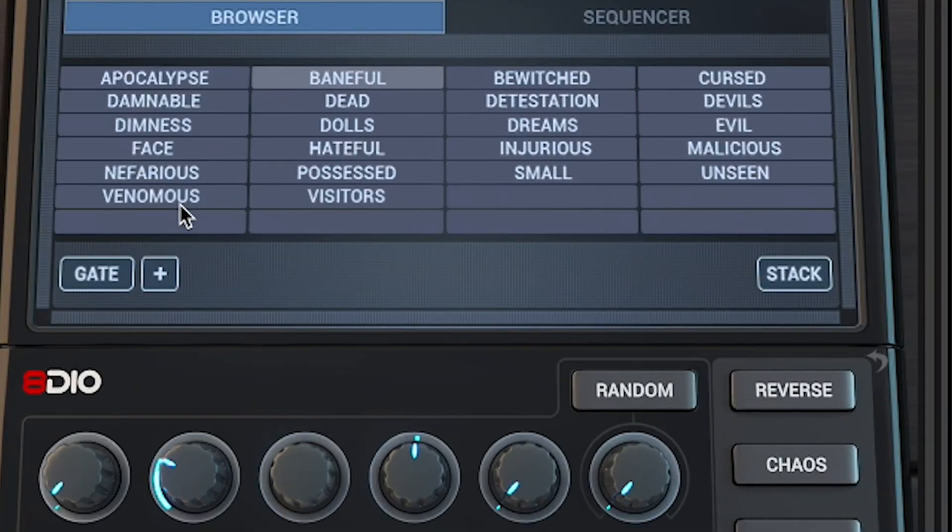The synth opens up with these patches. It looks like there are 22 patches and you can stack them by just clicking more, or not stack them and have one at a time selected. This is what they sound like on some notes across the range.